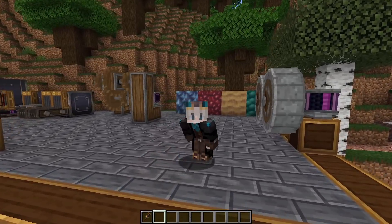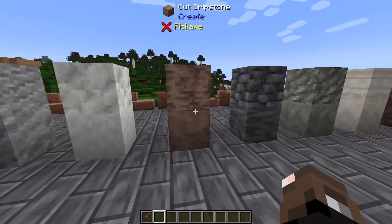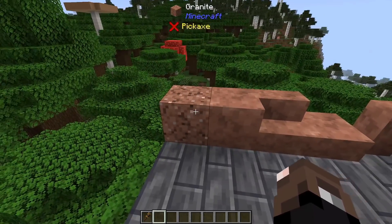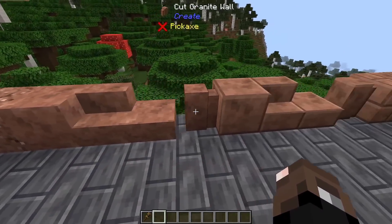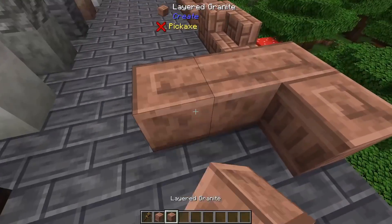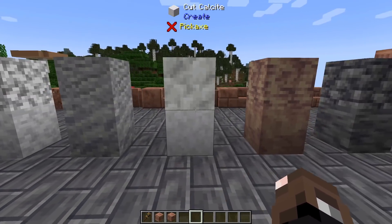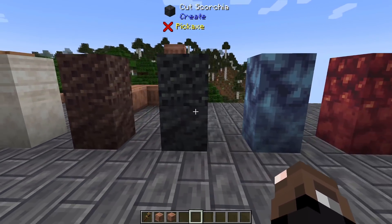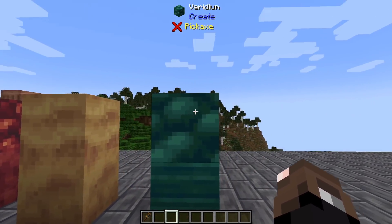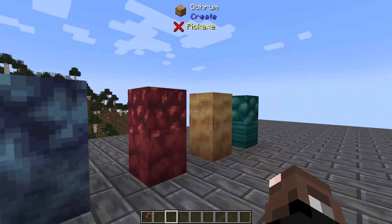The Create Mod also updated how it handles custom stones. Gabbro, dolomite, and weathered limestone have been removed, replaced by dripstone, calcite, and tuff respectively. The palette block system now has you take raw stone, cut it or polish it to get all the variations, cut it into bricks, small bricks, or get layered and pillar variants. This works for granite, diorite, andesite, calcite, dripstone, deepslate, tuff, limestone, scoria, dark scoria, and four brand new stone types: azurine, crimzite, orcum, and viridium, which can all be found in the overworld.